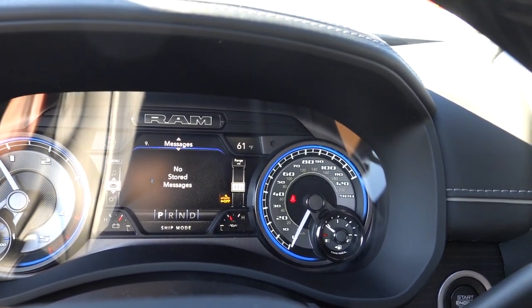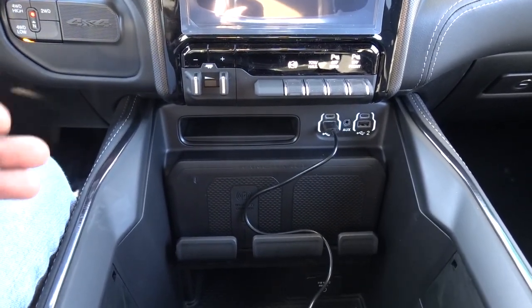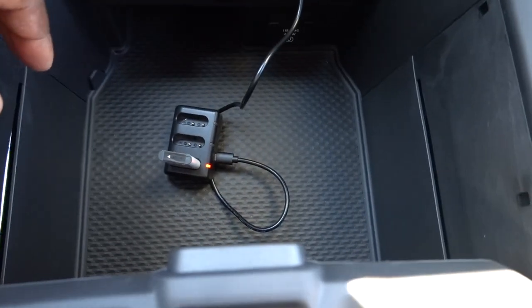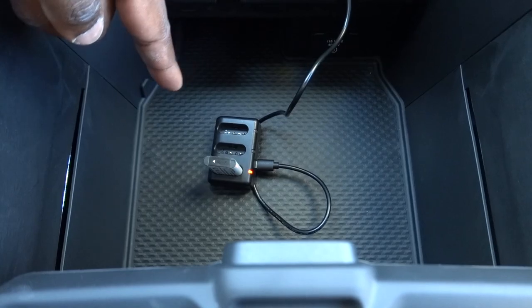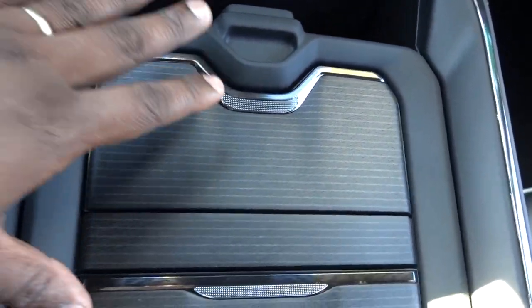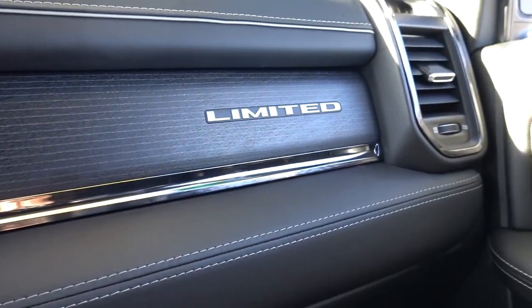Audio and any messages the truck sends out will show up here. One thing I like that Ram and Stellantis does — even if the truck is off, it will allow you to charge some of your electronics without having to have the engine running. You cannot use the 115V plug if you're off; you have to at least be on the on position. But as you see down below, I'm charging my batteries and it's able to do so even on the off position. If you get a limited, they do put covers on your cup holders and the storage here, and here's your center console.